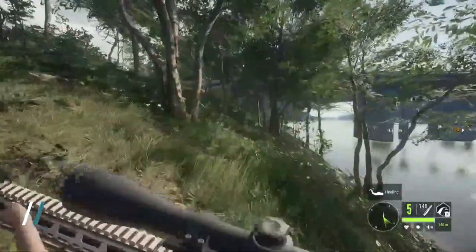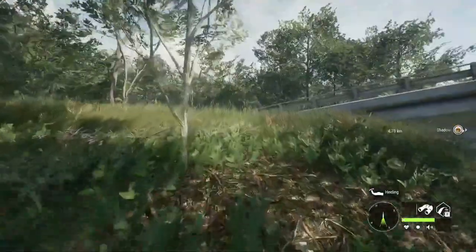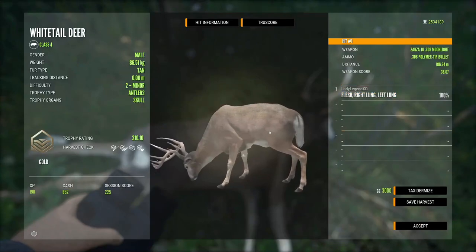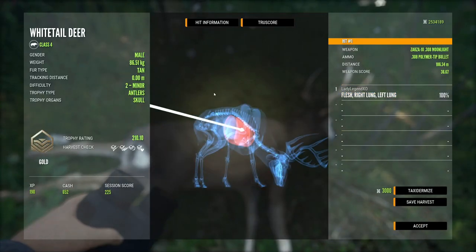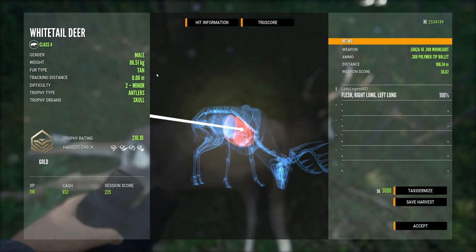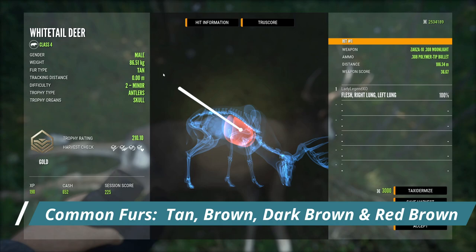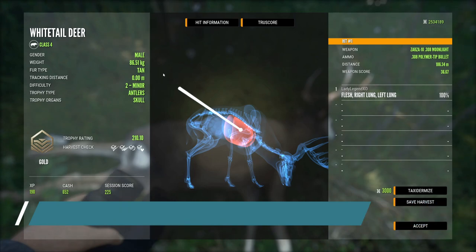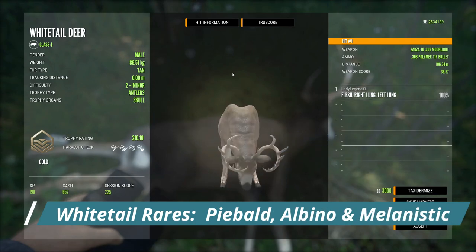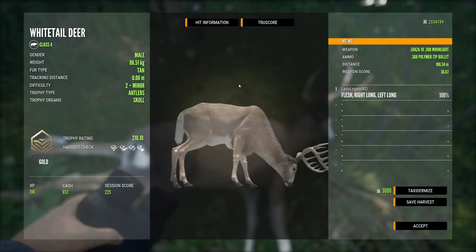Whitetail drink here in Mississippi from 8 until 11 or 11:30 — their drink time did not change with the last update, and that is the same drink time they have in Rancho Del Arroyo. Here is our beauty buck at 210.1, and that was a beautiful double-lung shot with the Zarza .308. Whitetail actually come in four different common fur variations: tan, brown, dark brown, and red brown. The rares for whitetail are piebald, which is considered rare with approximately a 1% spawn rate, and then albino and melanistic, both with a spawn rate of less than 0.1% — very, very rare.